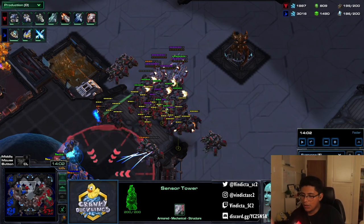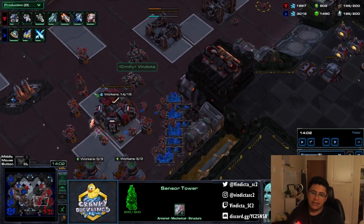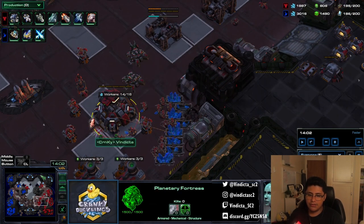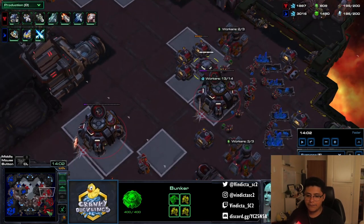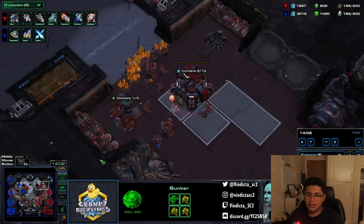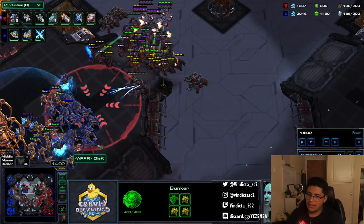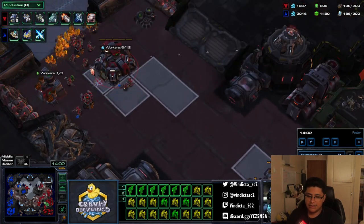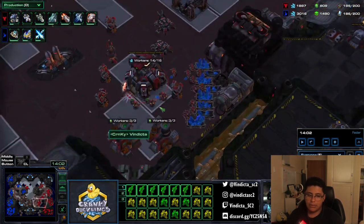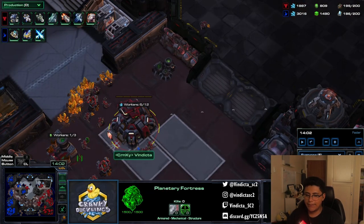You need more orbitals to pull off the SCV sacrifice, so this is where that process begins — once you're maxed out, getting your air production going, and you've got safety established on your bases with a planetary, a couple of turrets and tanks, sensor towers, and a bunker. I do all of this beforehand because I'm trying to prevent crazy things like warp prism drops or DTs funneling in.